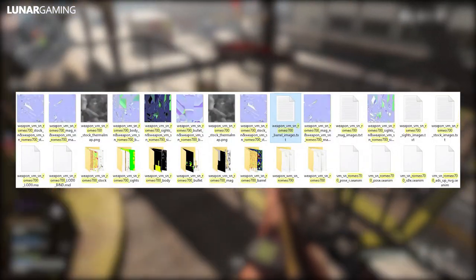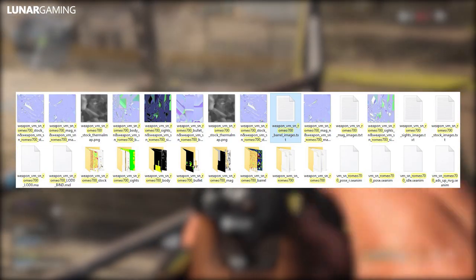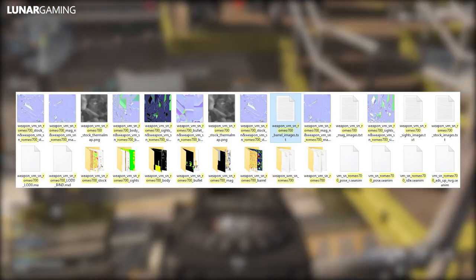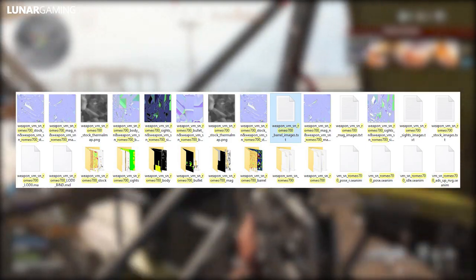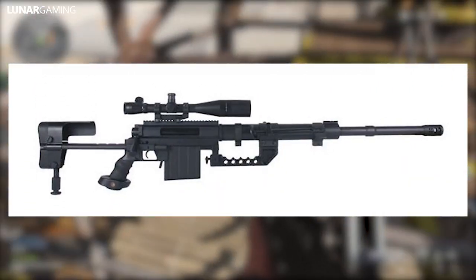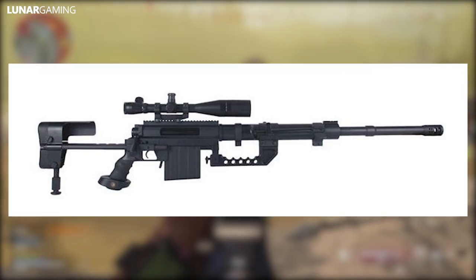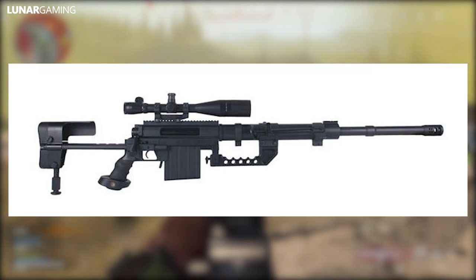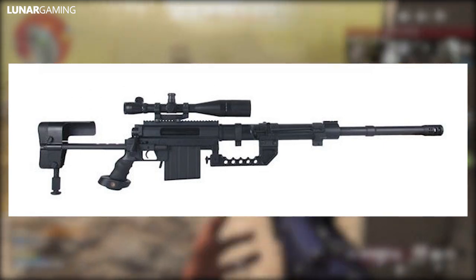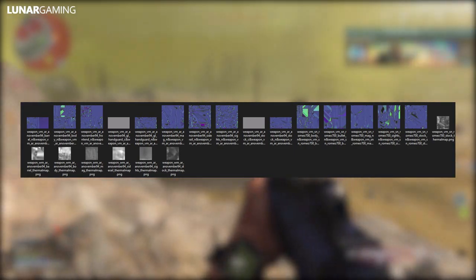Number 1: a new file leak gives us a preview of one, maybe two, upcoming sniper rifles for Season 5. Twitter user DKTour shared leaked game files that mention the Remington 700, a real-life sniper rifle and one seen previously in Call of Duty titles like the original Modern Warfare. Another file shows an image of the CheyTac M200 Intervention, again a weapon seen in previous Modern Warfare titles. Right now it's unclear if one or both weapons are coming, but the game files were added after the Season 4 update mentioning both weapons.